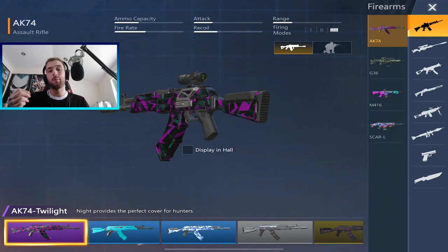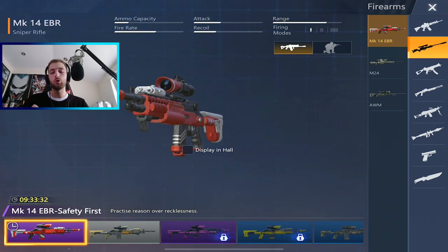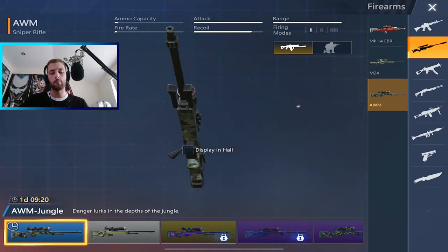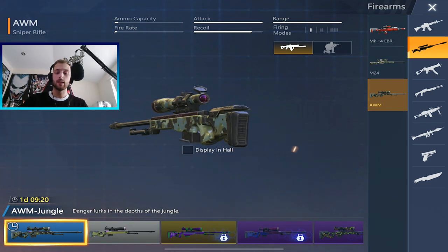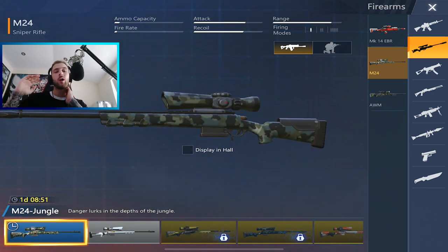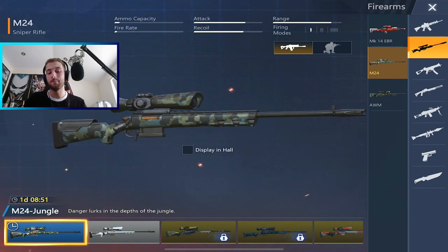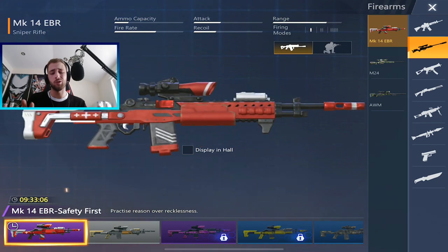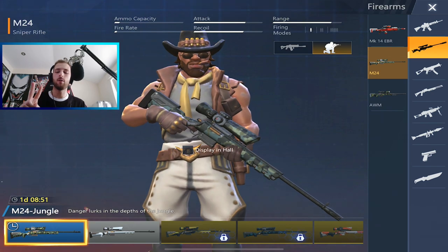My second weapon is always a sniper — either the M24 or the ORM. The ORM you can only get as a gold weapon, which is very rare, but if you find it it's really good. The M24 — one headshot will down somebody, or bring them to near one HP at range. Quickly switch to your AK and finish them. Don't use the MK14 — it's a pointless, terrible weapon.